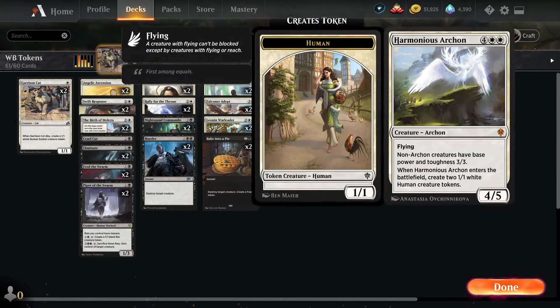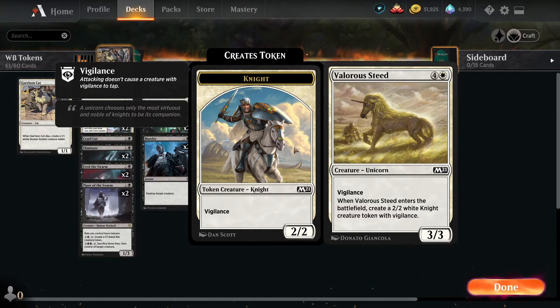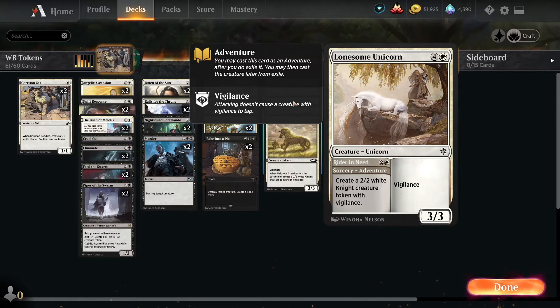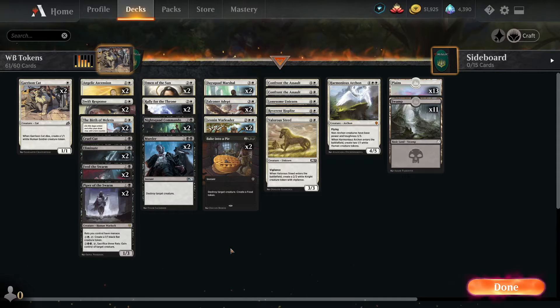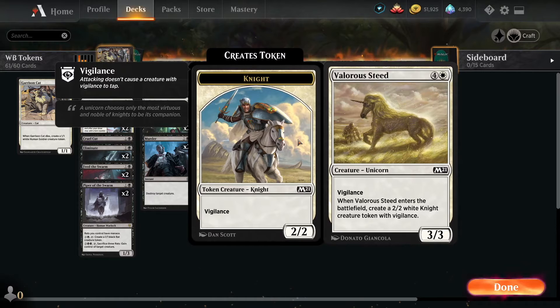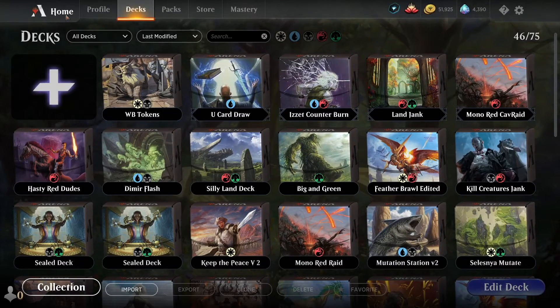What out of these can we ditch to get to 60? Valorous Steed produces tokens, which is pretty good. Most of the top end looks solid too, since one card pumps up our whole team. 61 cards versus 60 — I think that's okay, but let's put Valorous Steed in the sideboard and bring this back down to 60. Let's give this a go and see what luck we have.